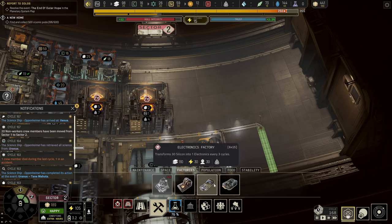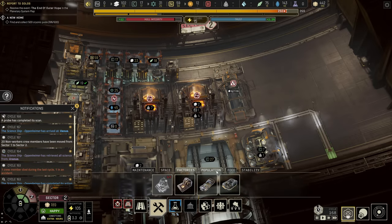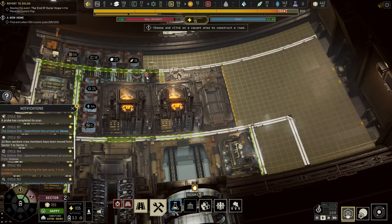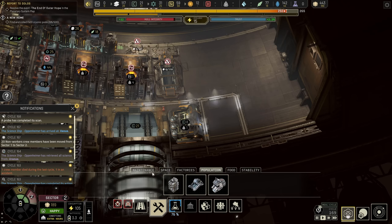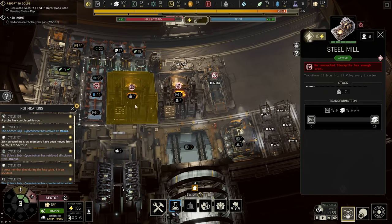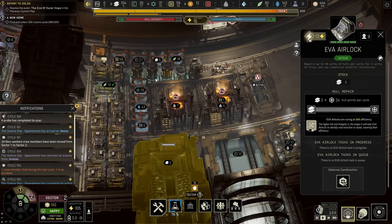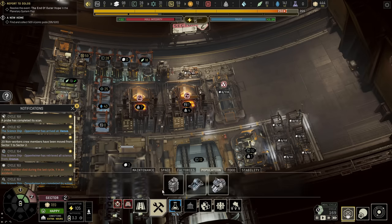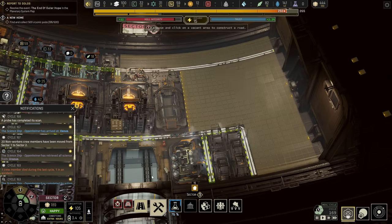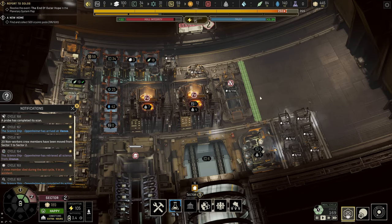With our polymer factory up and running, the last thing we need to get done is the electronics factory, which we're going to slot in right here. There are a couple of other things I want to do in this sector — we're going to put in a second infirmary right here with just a single road piece to make sure the housing and infirmary are both connected at the same time. We're going to need a lot more housing, because we're using 30 workers, 60 workers, 90 workers, 115 workers, plus another 20-30 here, plus the infirmaries and transports. We'll also need another storage here for the electronics output.